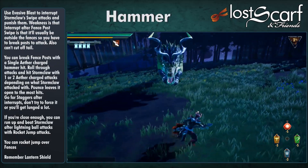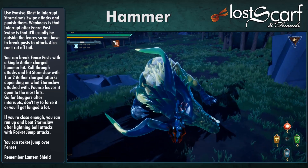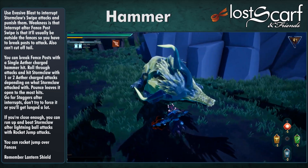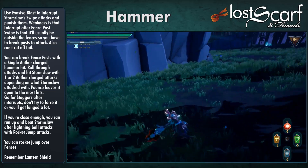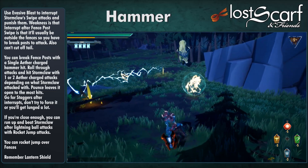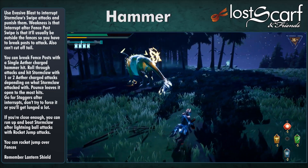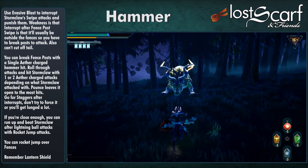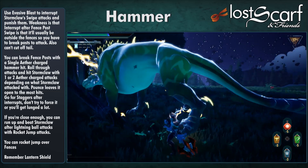Fighting Stormclaw with the Hammer: when it goes for the swipe at the start, do the evasive blast to interrupt, then punish it, get the stagger, and keep beating on it. When it does the fence post swipe, do the same — interrupt there too. The problem is, when you knock it over it usually falls past the fence, so you have to run over and break the fence. Luckily, you only need one Aether-charged attack to break the fence. Roll through attacks and hit the back legs whenever you can.